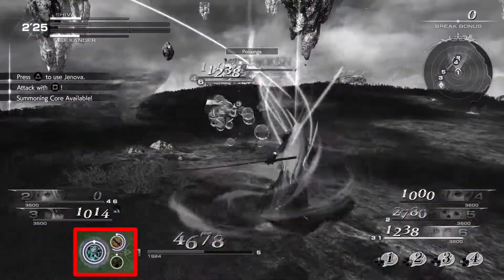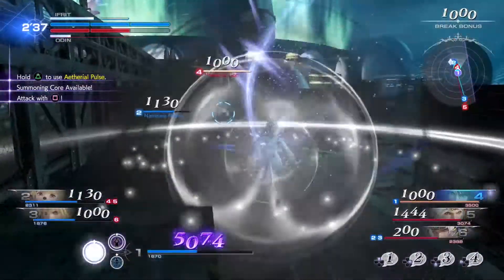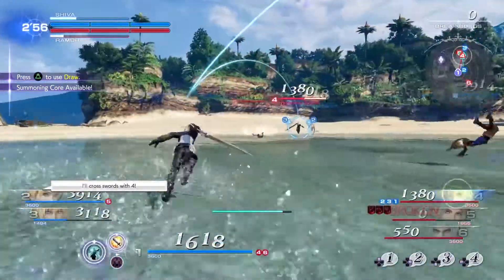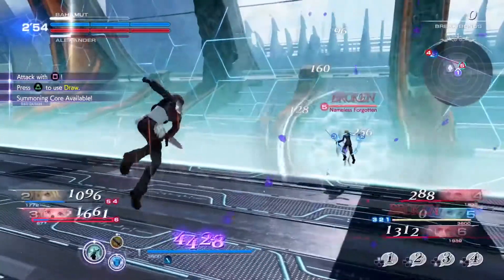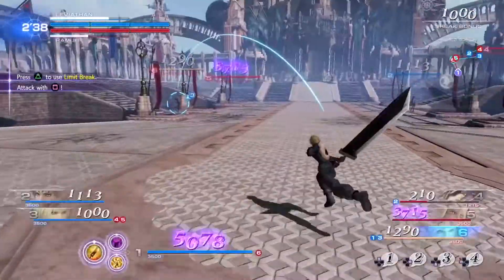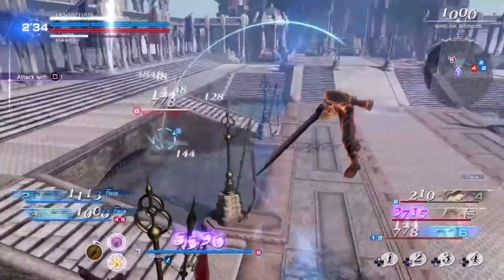Players can equip themselves with EX skills with numerous unique abilities. For example, the ability to share one's bravery with the team, the ability to heal, or to use mighty strikes that increase the attack power of nearby allies. Each character also has a unique EX skill that only they possess.